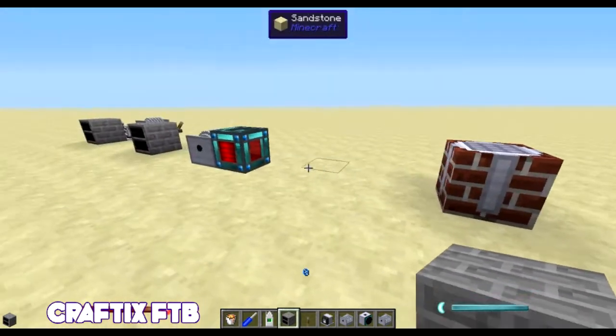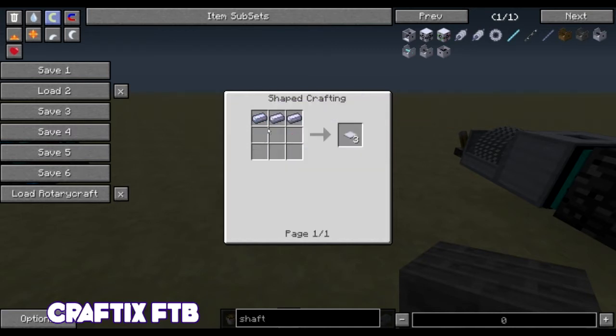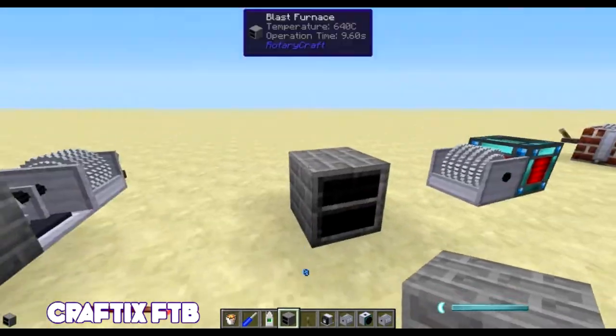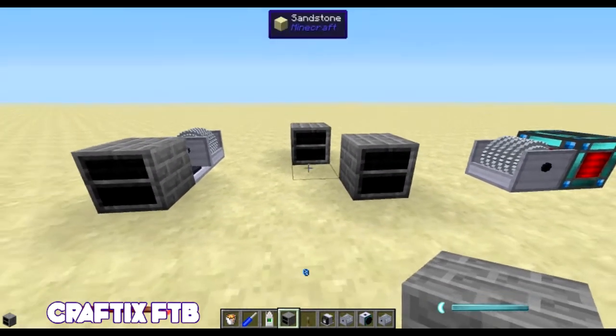One of the easiest ways to get started if you're familiar with Thermal Expansion is to create the magnostatic engine. For those of you that don't know how to get these, you can always click the recipe. The basics of steel is to come over to a blast furnace. A lot of people place these down and put coal in the top and gunpowder, and nothing happens. Well, if you're familiar with the IndustrialCraft blast furnace, you'll know that if you put lava in the middle it actually heats up the furnace — this works the same way.